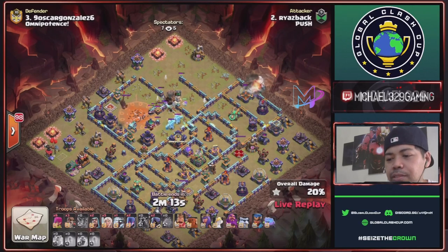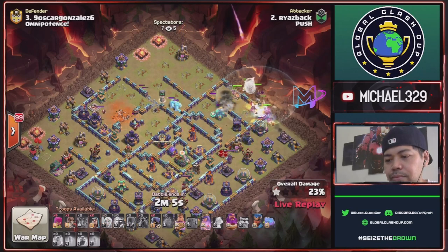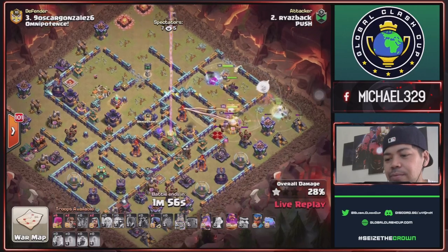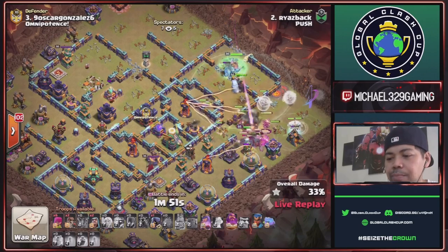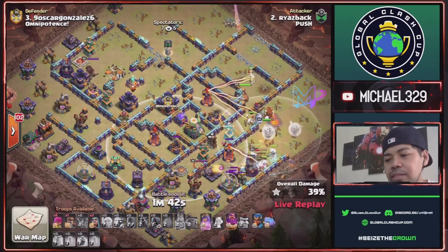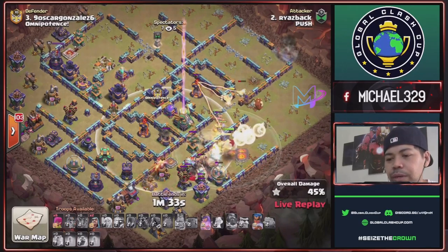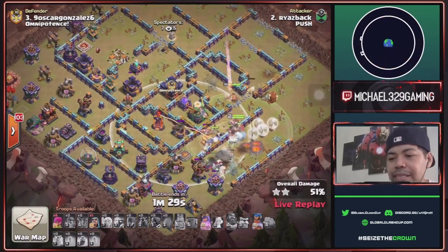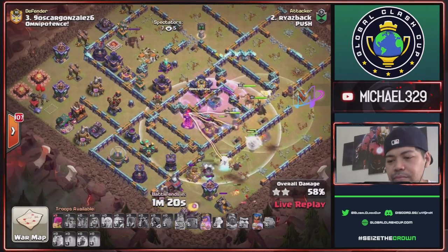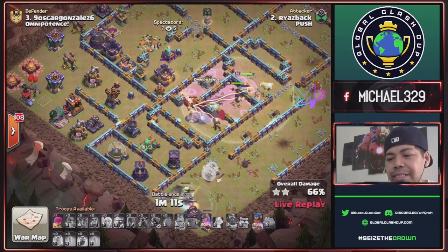Defending CC is Rocket Balloons and Ice Golems. Super Wall Break deployed, E-Titans sent with King, Queen, and Warden. Another Super Wall Break — Queen against the Defending CC. One Head Hunter for Enemy Queen. King ability used, but not a great funnel for E-Titans since major defense is difficult to take down. Another Super Wall Break, Royal Chomp for Single Inferno, Queen will take Multi Inferno. Tornado Trap activated in front of Eagle. Queen sniping Eagle with help of Warden and Royal Chomp.